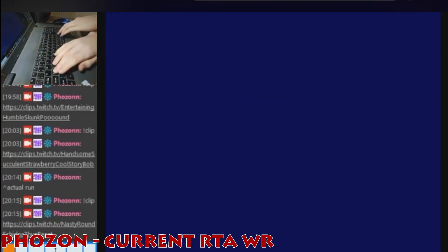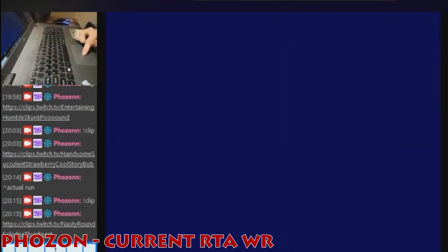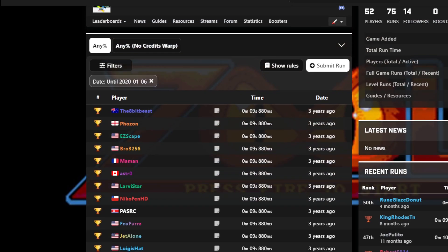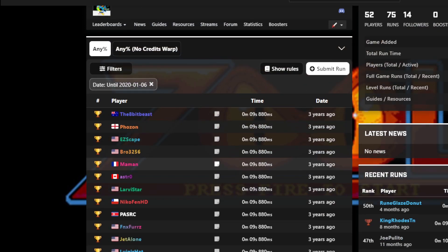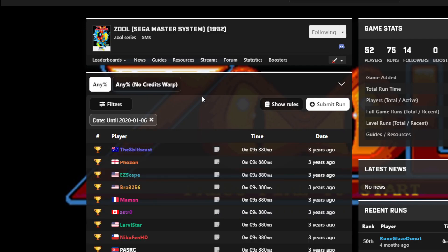Now we're actually going to watch the current RTA speedrun world record, and I am going to show you the whole thing because it's all really important. All right, we're done — and there's credits. So Glyph Trudiosaur and Foson's run is an example of a credits warp. This was originally found in early 2020, and this is what the leaderboards looked like back then — an absolute flurry of runners all tied first place with a time of 9.88 seconds. It was a really fun time to be part of the Zool community, and it was a really easy record to get — pretty much everyone could just tie it. The no credits warp category had to be broken off because this glitch can beat the game in nine seconds.